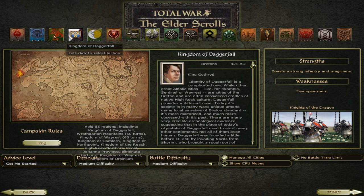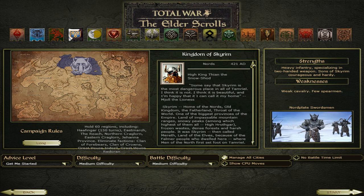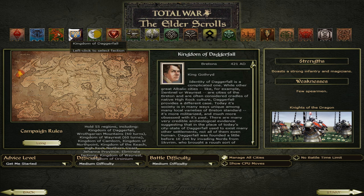We have the Kingdom of Daggerfall. The Cyrodiil Empire consists of Imperials and is led by Emperor Uriel Septim VII. Then we have the Kingdom of Skyrim. The Kingdom of Daggerfall — their inhabitants are the Nords, led by King Tyan Snowrathrod. And then we have the Kingdom of Daggerfall, where the people are Bretons and their king is King Gothred.